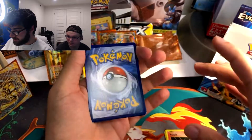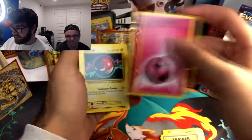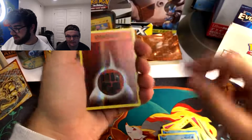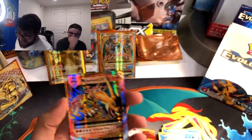Centering on the back — decent centering. Slowbro Spirit Link, Kakuna, Energy Retrieval, Fairy Energy — I didn't know that was a thing here. Voltorb, Tangela, Poliwag, Seel. The Reverse Holo Fighting Energy. And the Mega Charizard EX again — another insane pull!